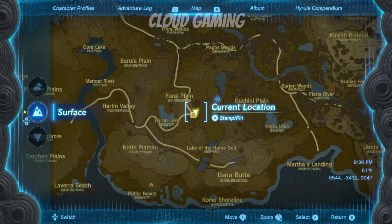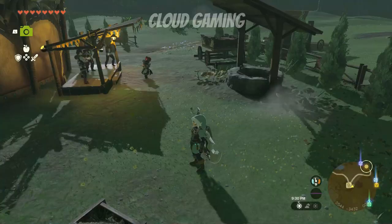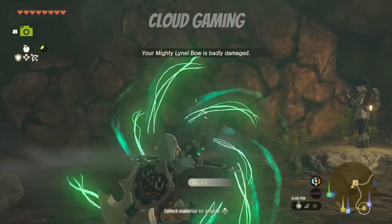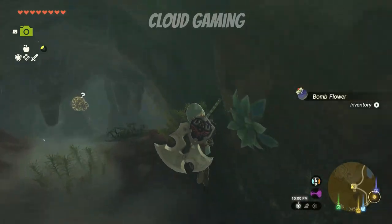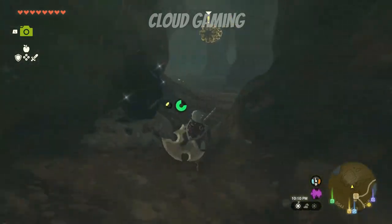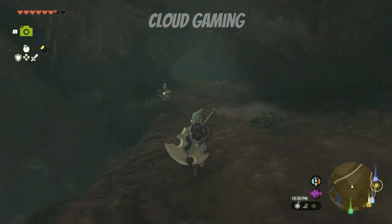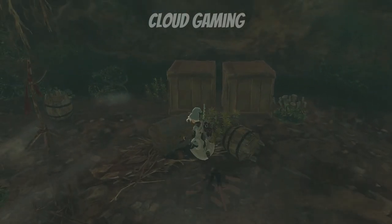First thing you need to collect is the ancient blade. The ancient blade can be found in a well right around here. Jump down in the well, break open this wall, and you can bypass all the enemies. Make this left jump, open up the chest, and there will be an ancient blade.